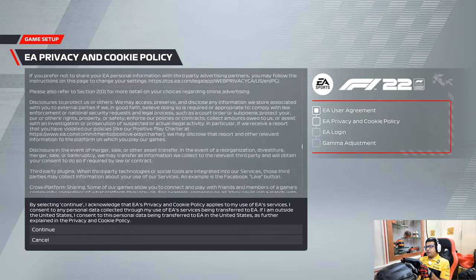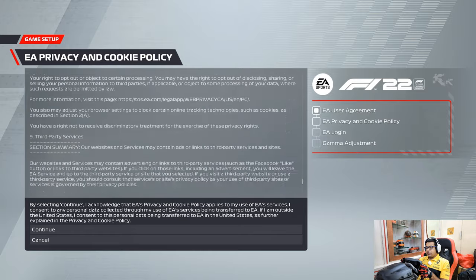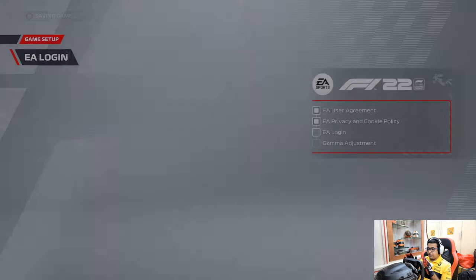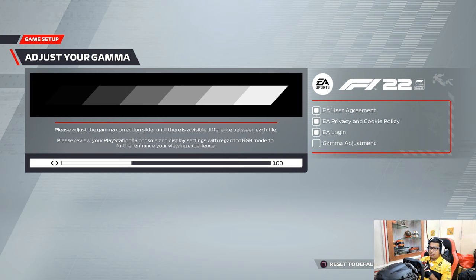I need to scroll all the way down. One thing I'm really interested in seeing is whether the dash actually lights up like it used to — because on F1 2021 they had the dash settings aligned with that game, and it will be interesting to see if it works seamlessly with 2022 as well.